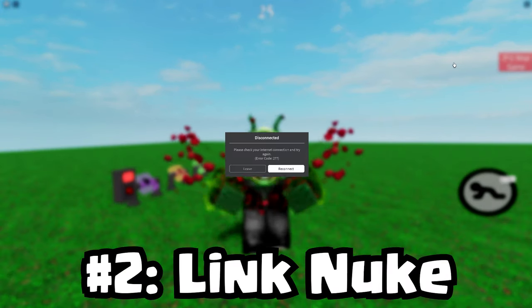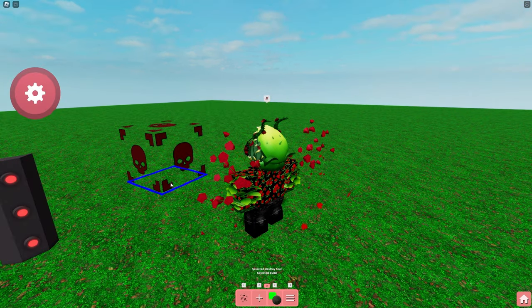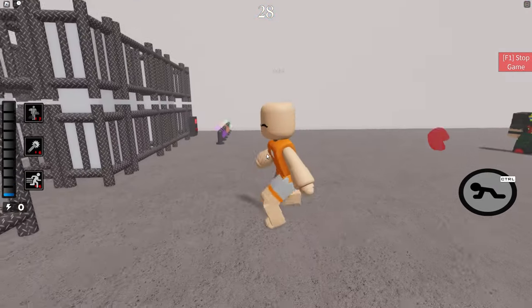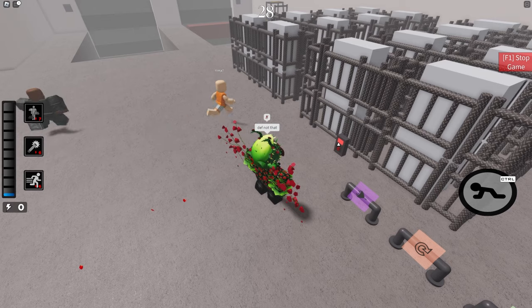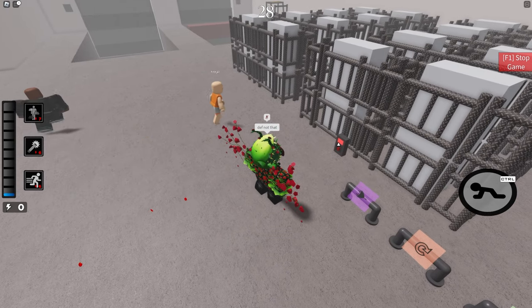Number two: the Link Nuke. What could be more deadly than spikes, lasers, or even power death blocks? Those aren't in the game yet though. How about a weapon powerful enough to crash the server itself? This device is so powerful and so quick, it crashes the game before the button press animation even happens.